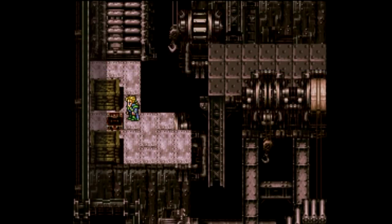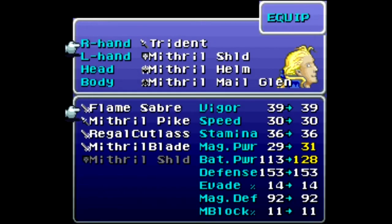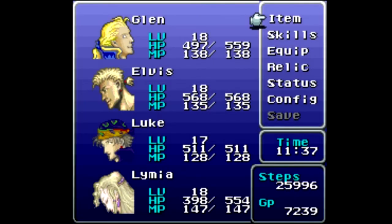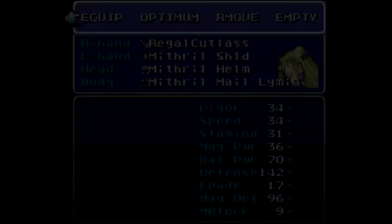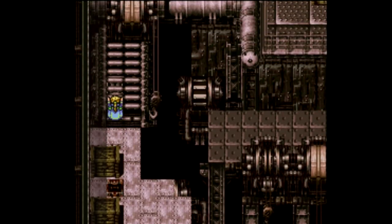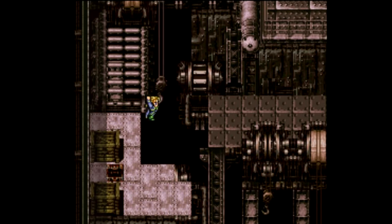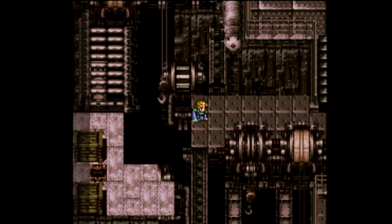Head into that pipe there, which leads over here where you can find a Flame Saber. If I remember right, it increases magic power and is better than the Trident — so I kind of wasted money on that one. The Flame Saber is really good. I'm going to put it on Glenn for now because it buffs his magic, and I'm using his magic more. It doesn't require any MP, which is always nice.